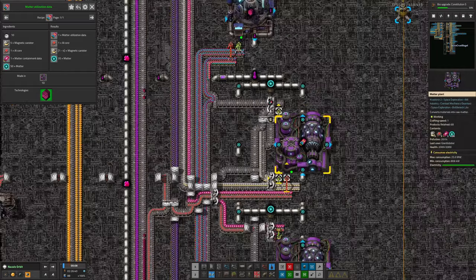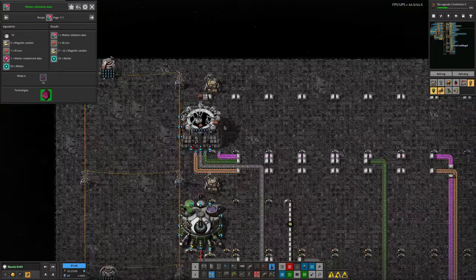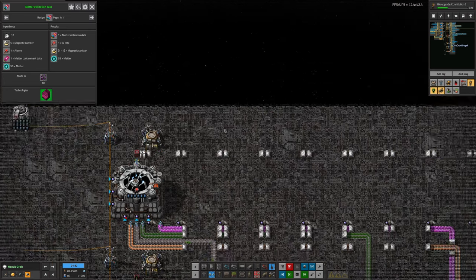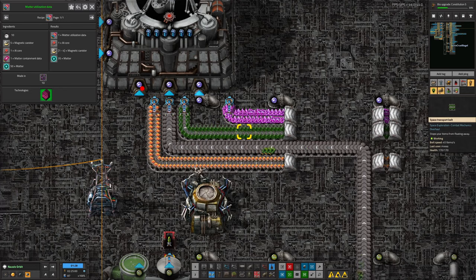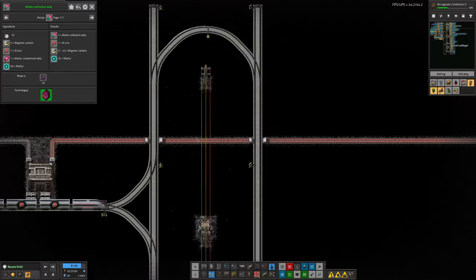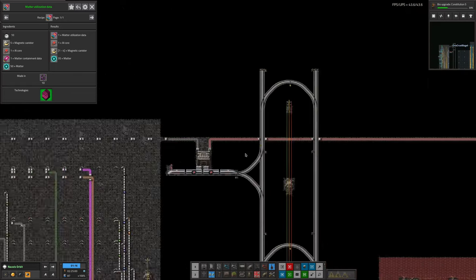It also requires AI cores, and those are being made up at the top of the biological area. Mark originally put this in because we needed them in relatively small quantities for making supercomputers or something. They're made out of biological stuff like biological riddler data cards, bio goo, MSI, and quantum computer processors. I routed a belt all the way across to go over into the tower of construction and started making stuff out of them there.